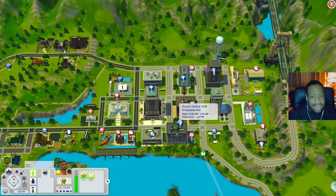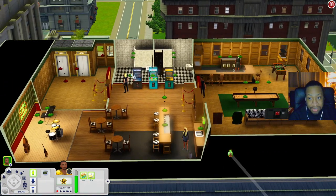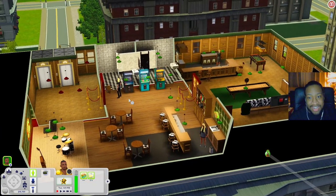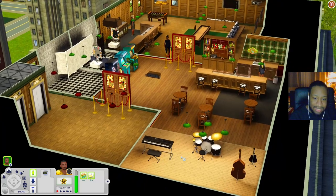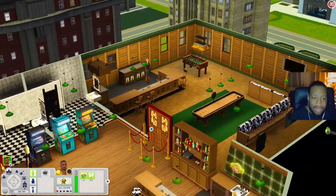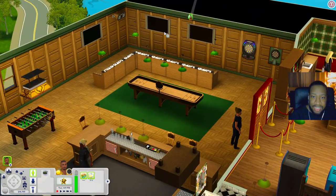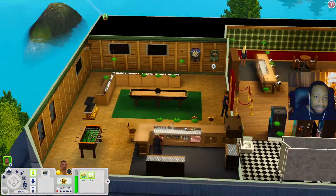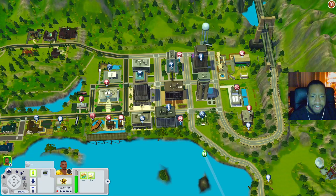Let's check out the Scotch Hollow VFW. When you ride the elevator up, assuming you can get in since it's roped off, you have arcade games, a bar, places to sit, a stage with instruments, and bathrooms. There's another room with a second bar, shuffleboard, foosball, a TV, a dartboard, and a little sink in the corner.